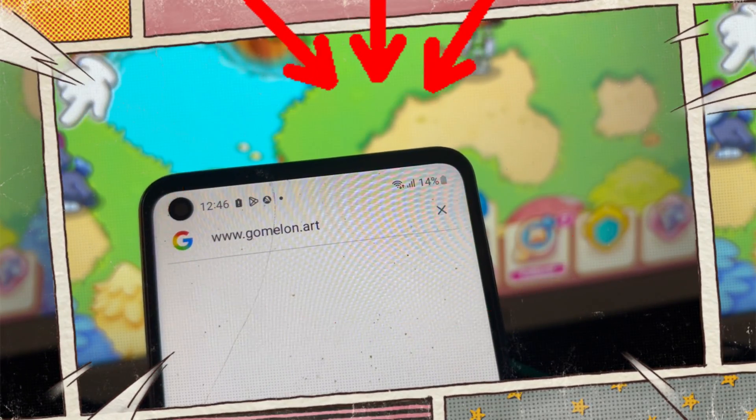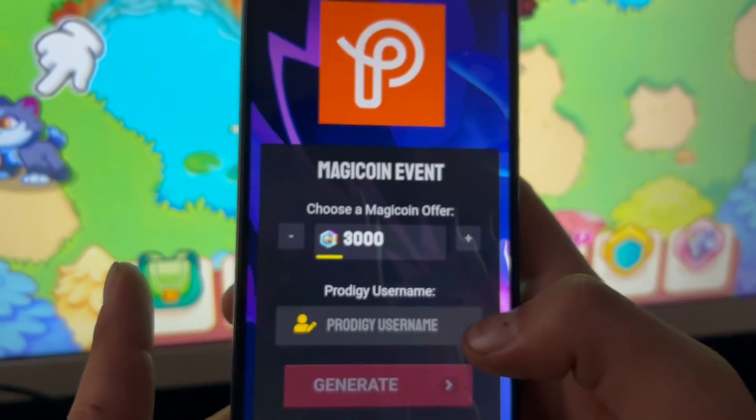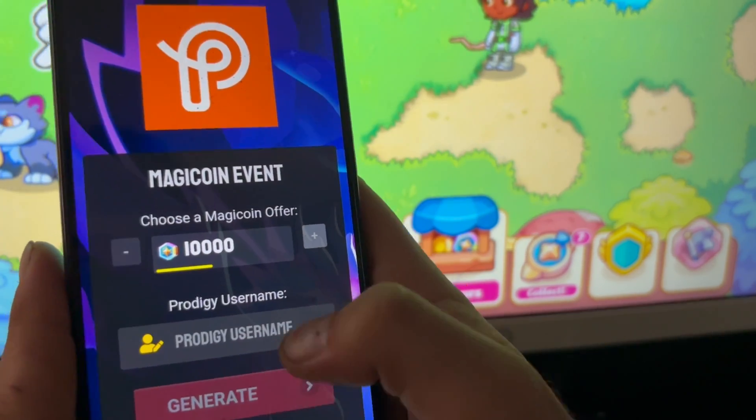Okay, this is the website — www.gomelon.pro. As you can see, just copy this link. There's a magic coin event here — choose how much magic coin you want, and then you need to enter your Protogy username.